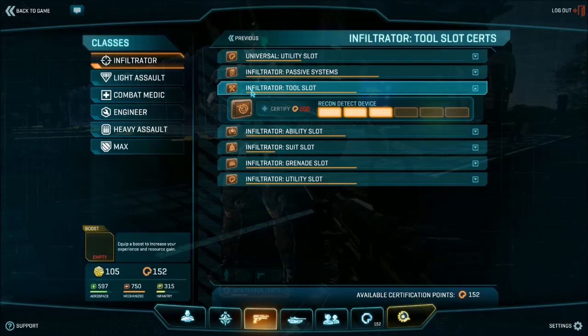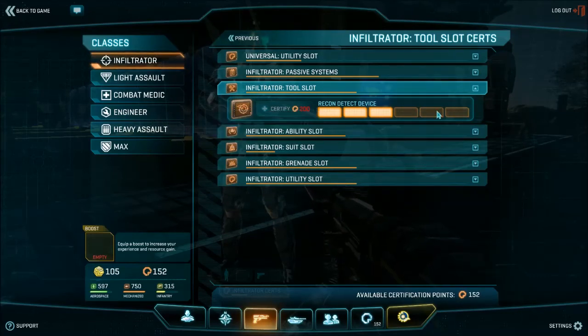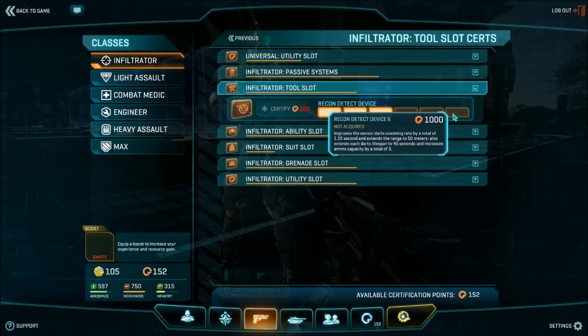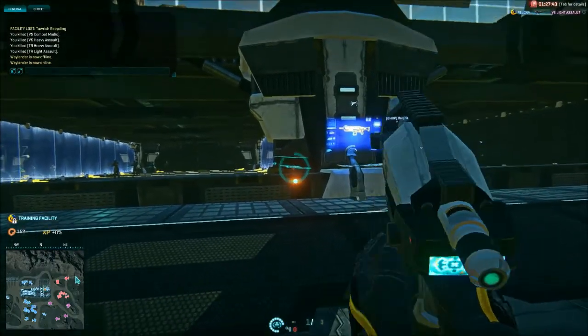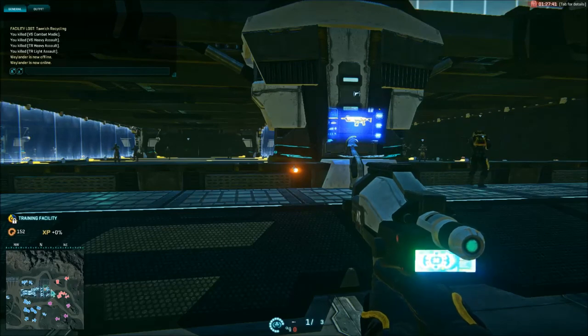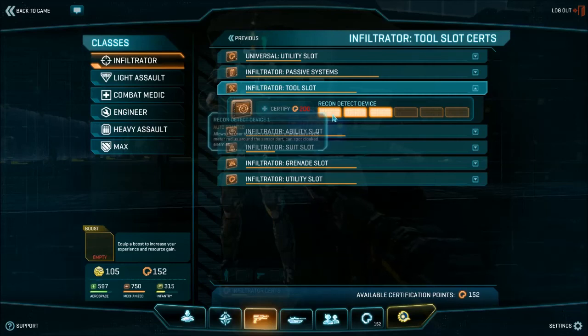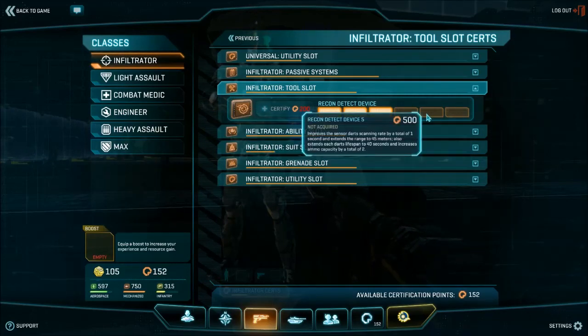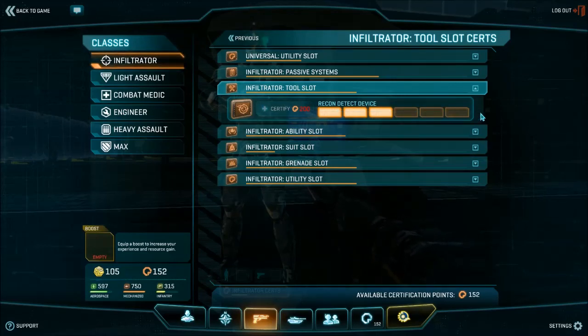The infiltrator has a much underestimated tool slot: the Recon Detect Device. What this does is fire a dart which pulses on the minimap, detecting enemies within the radius. By ranking up this tool, you gain extra darts and more regularly pulsing with a larger radius, as well as a larger dart lifespan. Upgrading the Detect Device is steep at 30, 50, 200, 500, and 1000 certs, bringing it to a grand total of 1780 certification points to fully upgrade it.